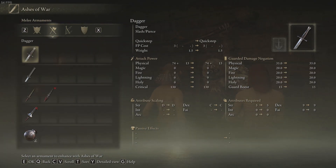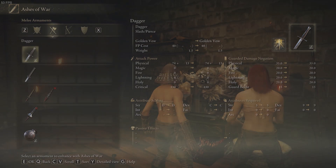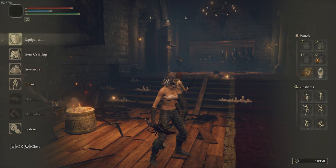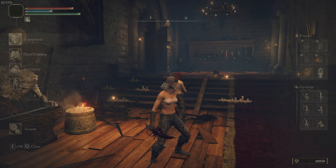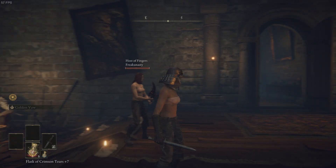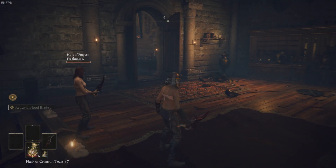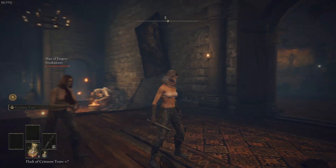Then we're going to put the Ash of War on the dagger and just do standard. Then we're going to equip it in the same hand as our Reduvia. You don't have to — you can just switch hands back and forth, but it's a pain. It's easier just to swap it. Also later on we're going to have a secondary dagger in our left hand anyway.